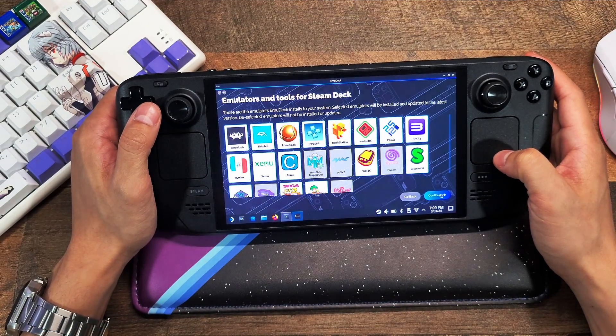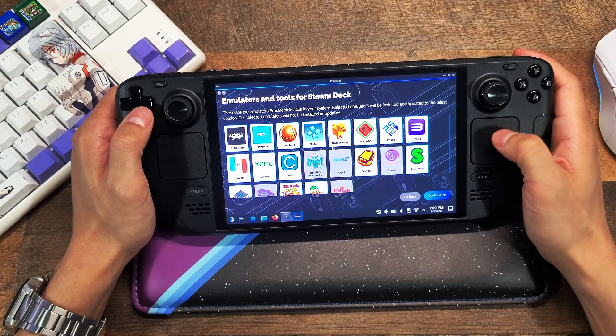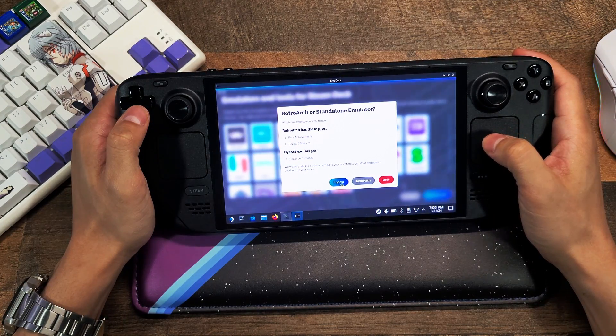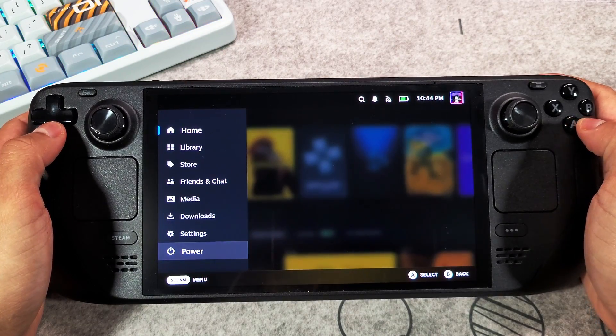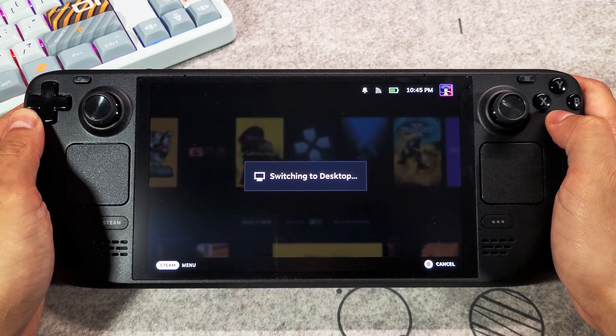The best way to set up this emulator is through an application called EmuDeck. It will install all sorts of emulators including the PS2 emulator on your Steam Deck. I recommend going through it to get all the emulators you'd like set up. To begin, switch over to desktop mode by pressing the Steam button, heading down to power, pressing A, and selecting 'Switch to Desktop Mode.'